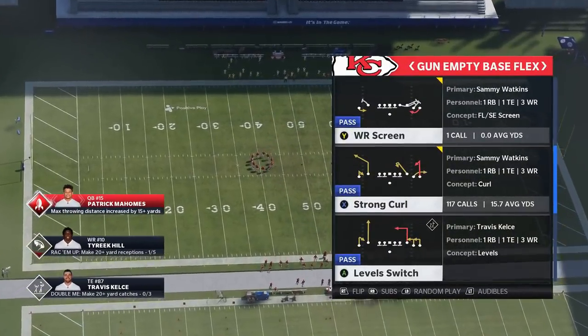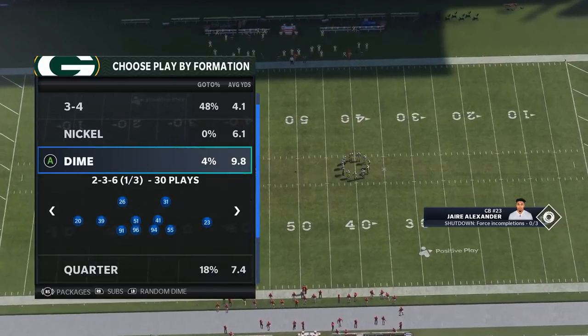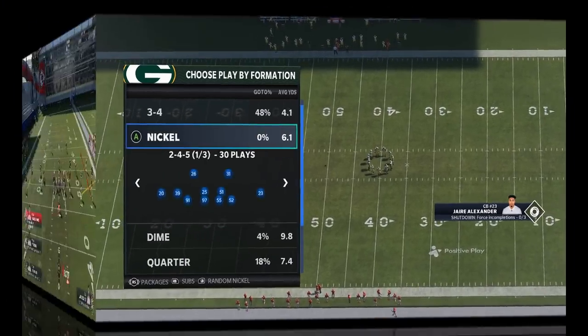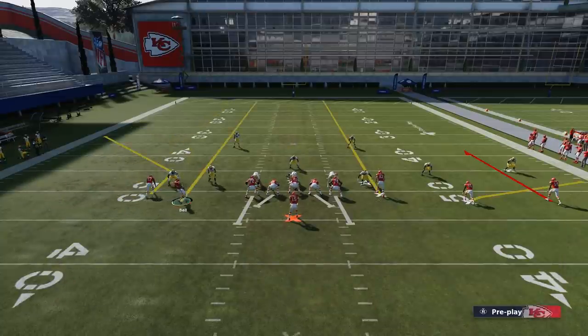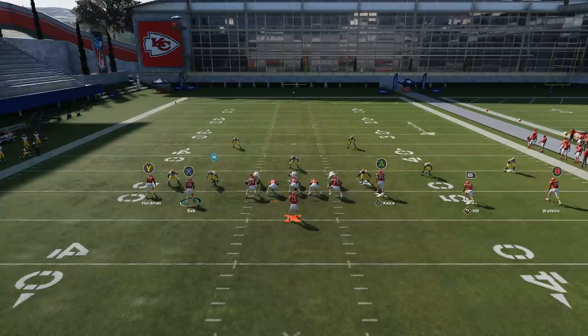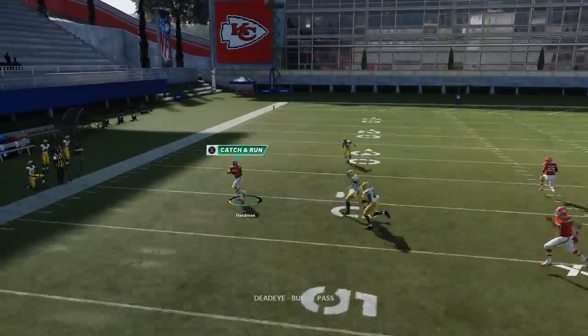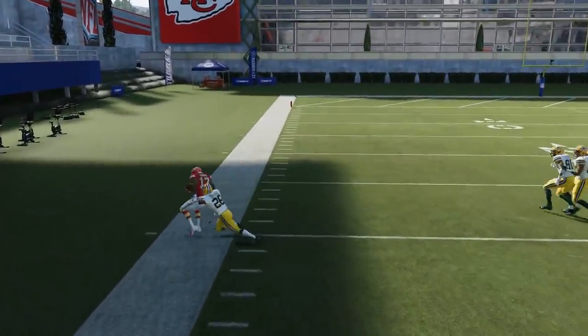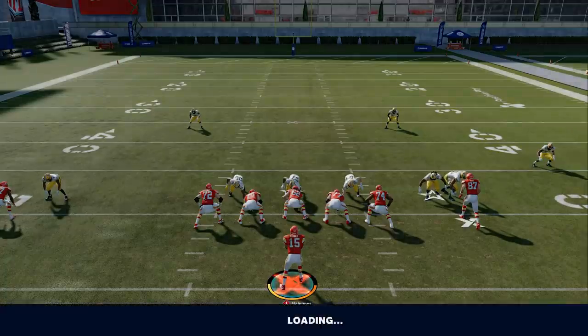The other play I put out was the Strong Curl. This play doesn't really take any adjustments, so I'll go over it quickly for people who didn't catch that. We'll go random nickel. All you do — and this doesn't change the setup — is put the wire out here on a smart route, bring this guy in and put him on a streak, then streak the A route or put the A route on a drag. It really all has to do with that smart route.